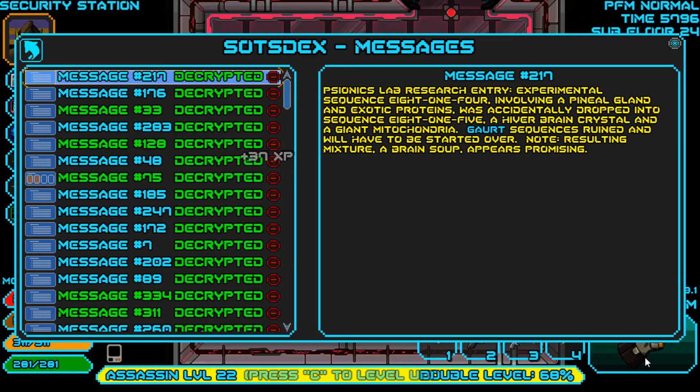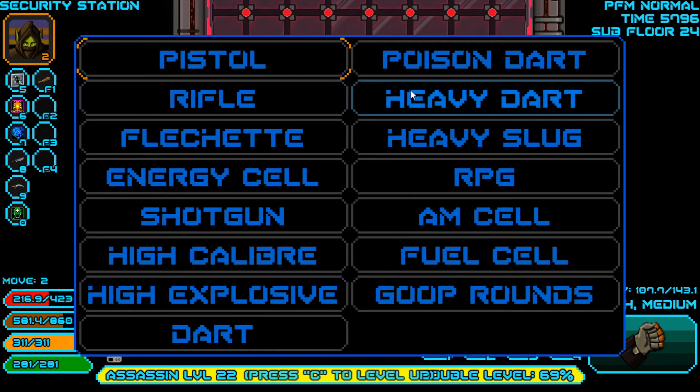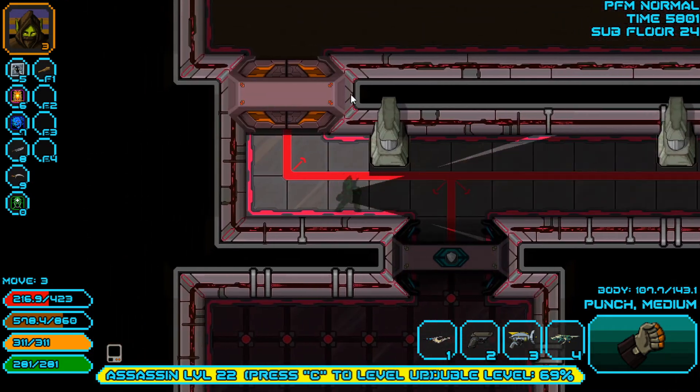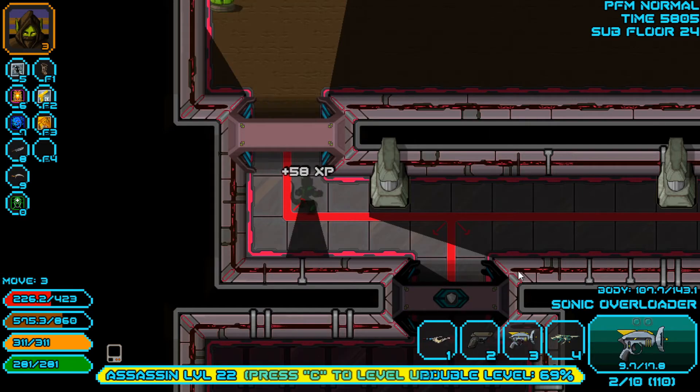I accidentally unequipped my gun. Sequence 814 involving a penal gland and exotic proteins was dropped to sequence 815 — hyperbrain and giant mitochondria. That ruins it, we'll have to start over. It makes brain soup — okay, I don't really need brain soup. It's gotta be energy cells. It's like what, 600 damage total from all of that if these cells are doing 30 a pop.